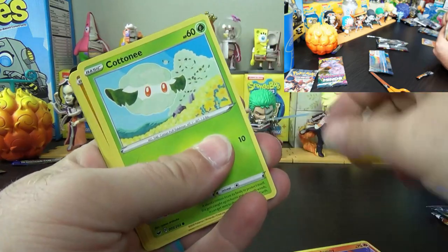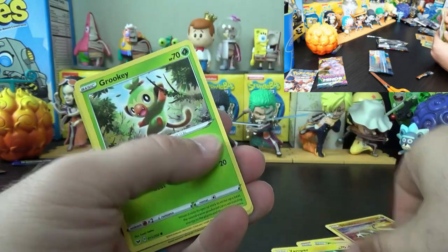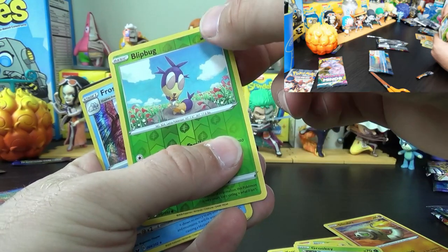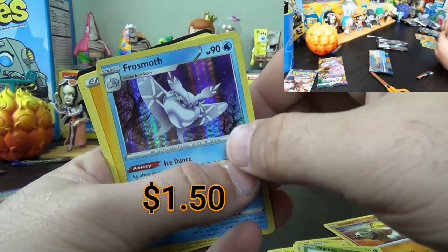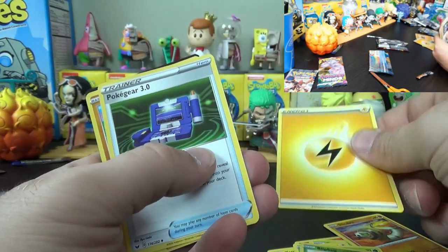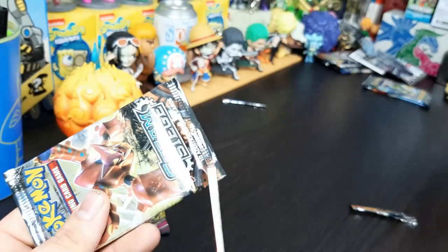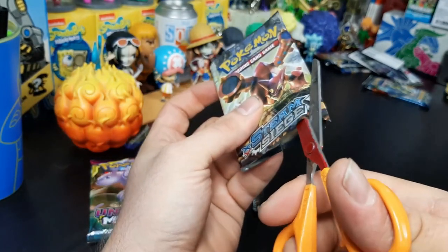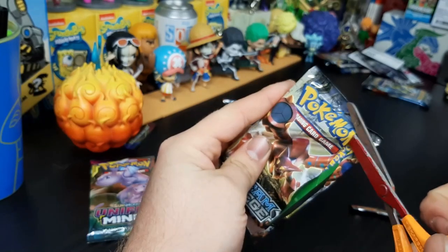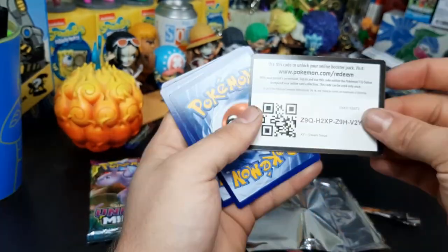Here's some Sword and Shield for you. Scorbunny, Scorbunny, Cottonnee, silly Silicobra, Yamper, Rookidee, reverse. I got a Frosmoth holo - I'm good yeah. You got a lot - Pseudo-Wido, Eldegoss. On over to you. Ferrari - if they make these packs easier to open that would be awesome. Here's your code.